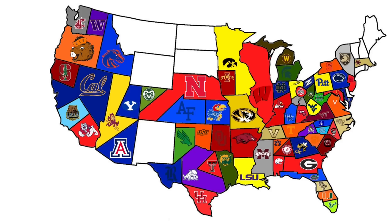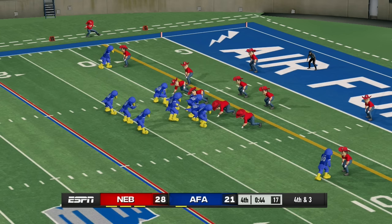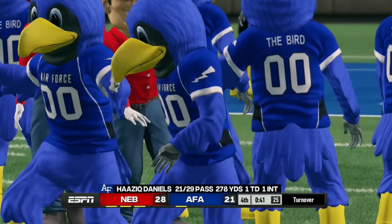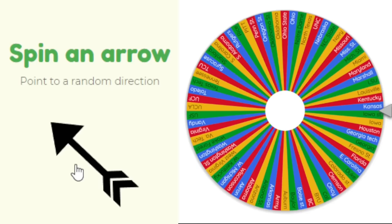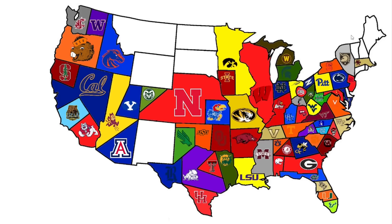Nebraska plays their second game heading south against Air Force, who also already has a win. One team must be eliminated. Air Force has the ball down seven on the Nebraska eight-yard line, fourth and three — a must-convert play. The pass gets broken up and Nebraska wins 28 to 21, taking all of Air Force's land.